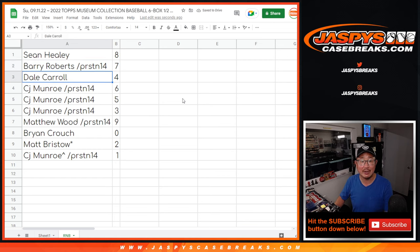All right. Sean with 8. Barry with 7. Dale with 4. CJ: 6, 5, 3. Matthew with 9. Brian with 0.